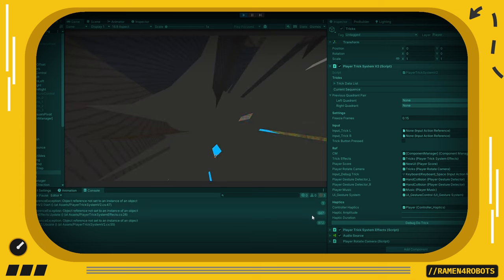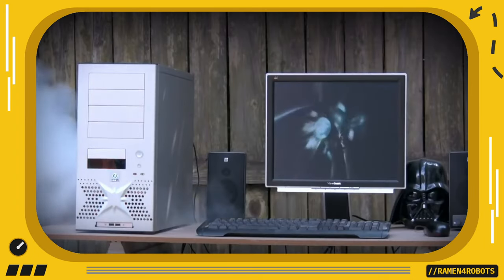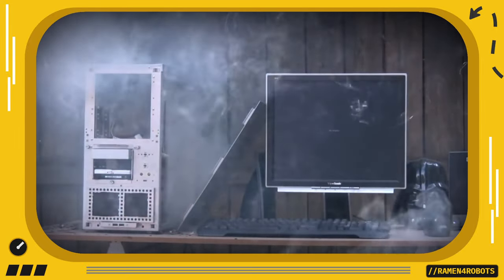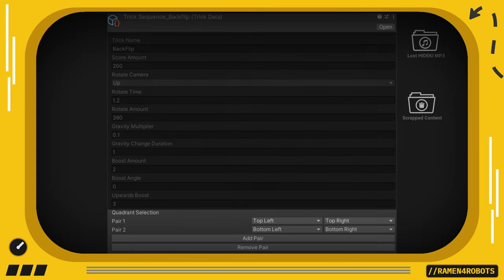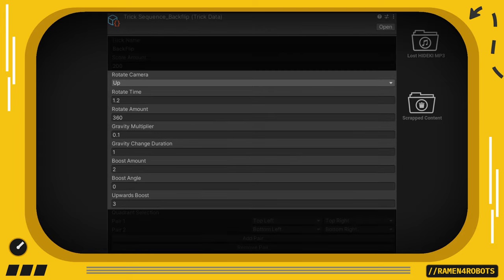Why is it not working? Oh, I forgot to assign this value in the inspector — only happens like twice a day. Anyway, I made these trick objects which contain a sequence that the trick system checks for, making it super easy for me to add more tricks or edit existing ones. The object also contains a name, a score amount, and various physics settings to make each trick influence the player movement in a unique and satisfying way.